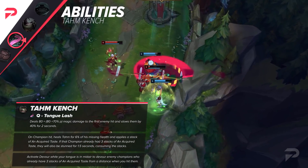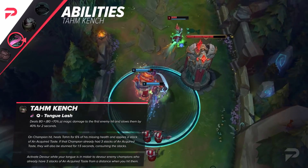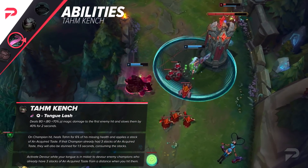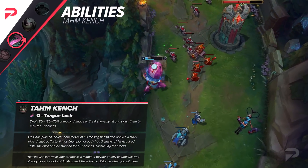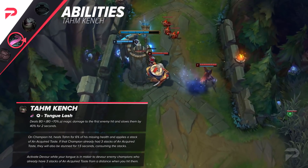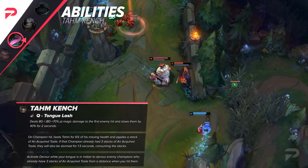His Q cooldown will no longer be a flat 5 seconds; instead it'll scale down from 7 to 5 seconds. That sounds pretty bad, but the mana cost has gone down with the ability's rank. And the best part is that you heal for a portion of your missing health every time you hit an enemy champion — that's a 6 to 10% missing health ratio, which is kind of crazy considering how low the mana cost becomes.